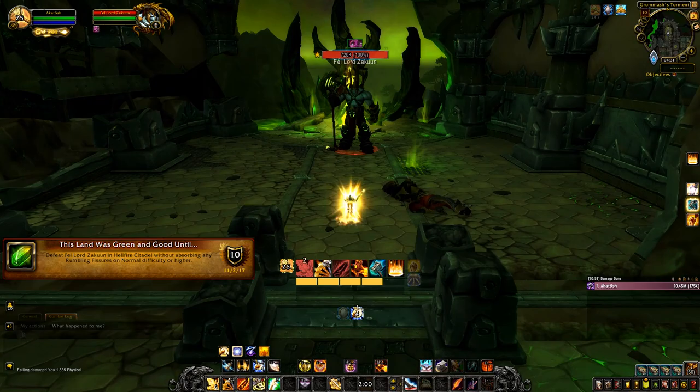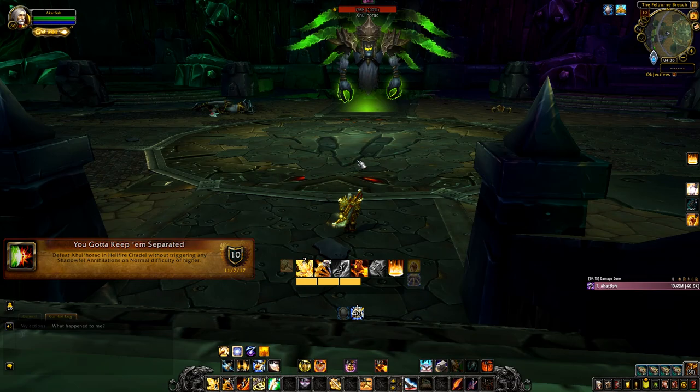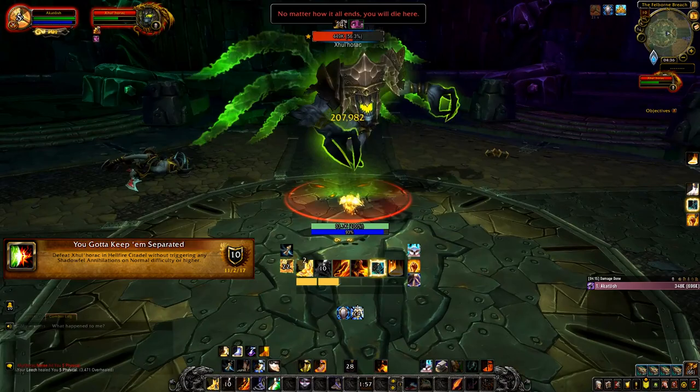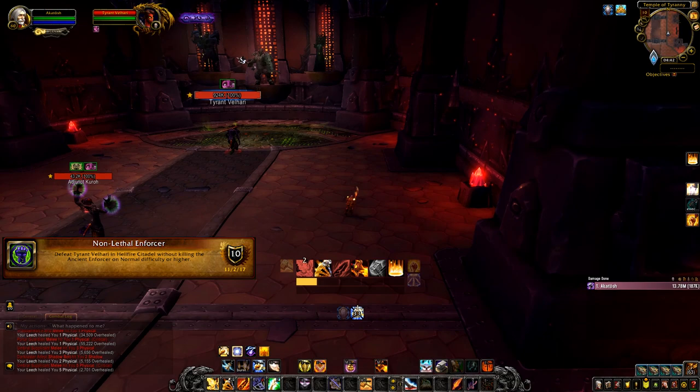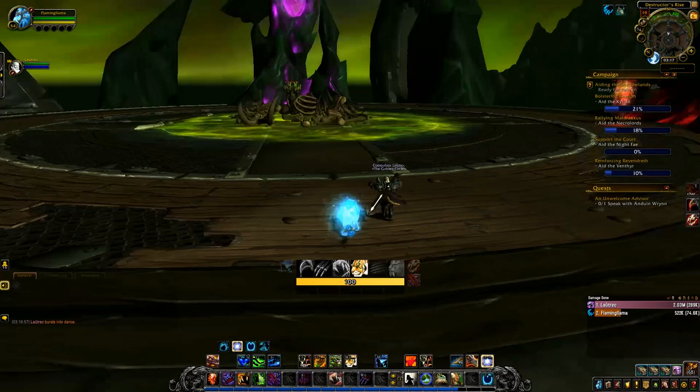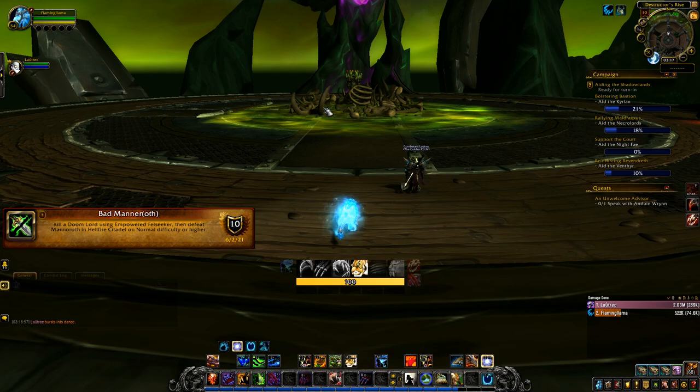'This Land Was Green and Good' — just nuke the boss for the achievement. For 'You Gotta Keep Them Separated', nuke the boss but do this achievement after killing Fel Lord Zakuun first; otherwise the door may stay locked because you killed the boss too fast. For 'Non-Lethal Enforcer', ignore all your AoE abilities and use only single-target damage on Velhari for the achievement.